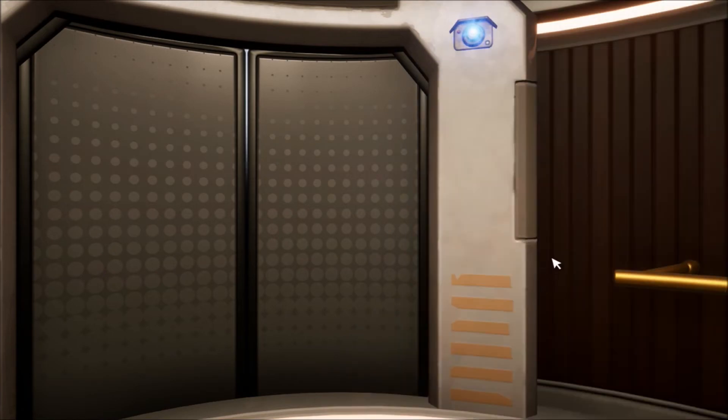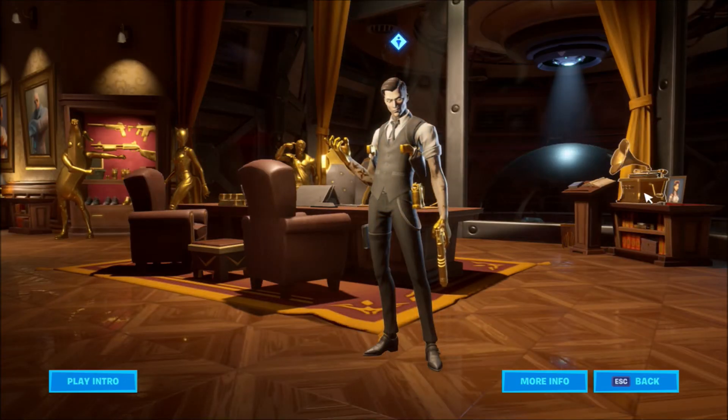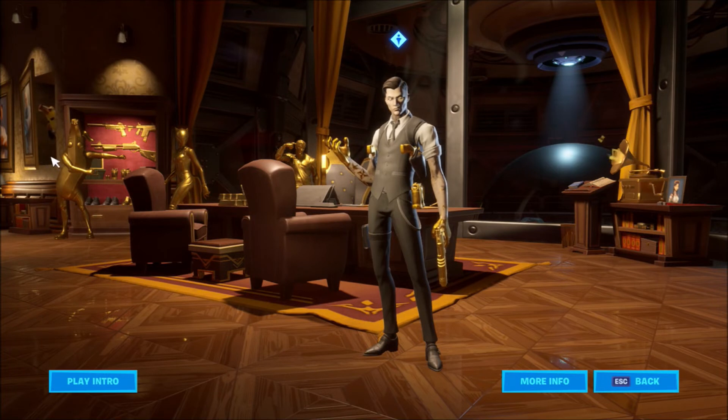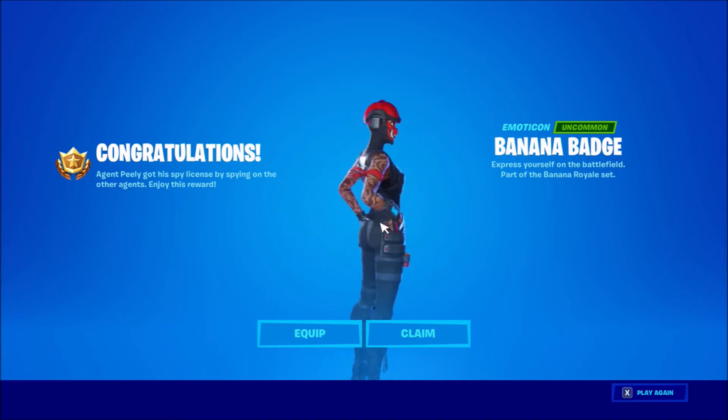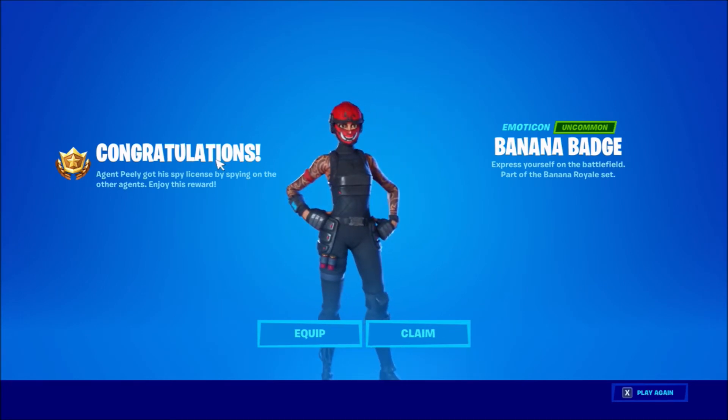For step three, go to Midas's vault. On the right there is a music player — click that until it plays some music. It may take a few tries. Once the music plays, the Brutus painting of Peely comes out on the very left, and you get the Banana Badge emoticon. It says: 'Congratulations agent, Peely got his spy license by spying on the other agents — enjoy this award.' It's just a banana badge.